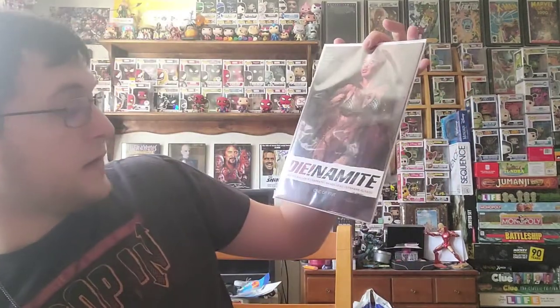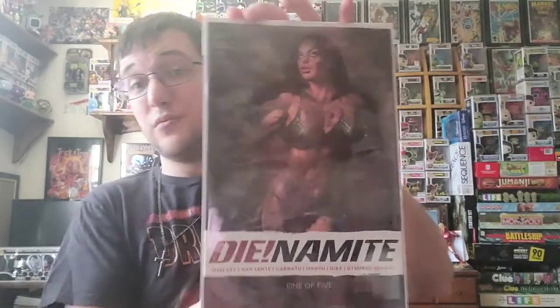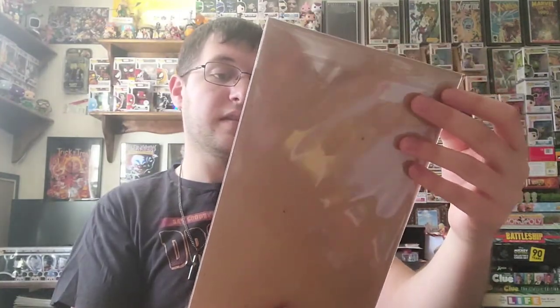They have done something a little differently — there's no prop item per se, but instead we have a Dynamite comic. This is number one of five. Lots of names on the cover: Chavez, Van, Letty, Kargu, Mason, Diaz. These are your props this month, I'm guessing with the exception of the Gamer Box. This is a horror comic by the looks of it. Neat — I'm sure we'll find out more about that in a little bit.